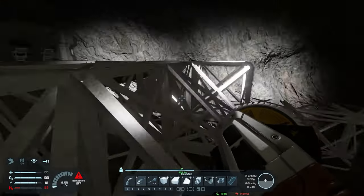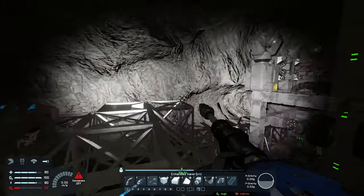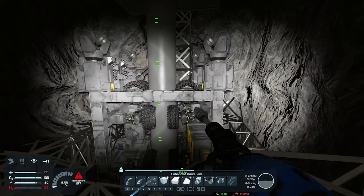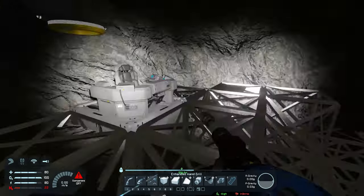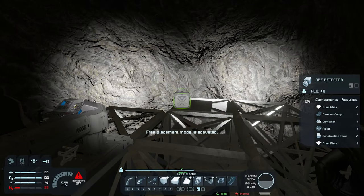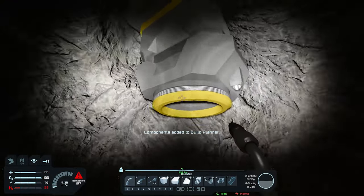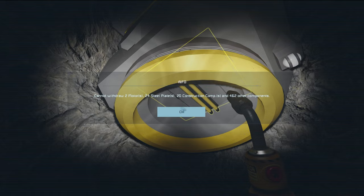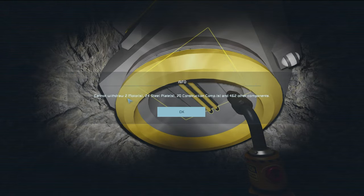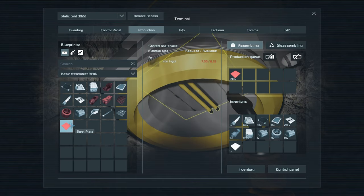That's now done. I want to build an ore detector because I want to see if there are any ores around here. We have our drill which goes out 50 meters, but the ore detector will go out 150 meters. Let's go ahead and place it right here. We have one on our hotbar already. Right-click — we need two motors and 24 steel plates. Let's go into production and tell it to make us some steel plates, construction components, and motors.